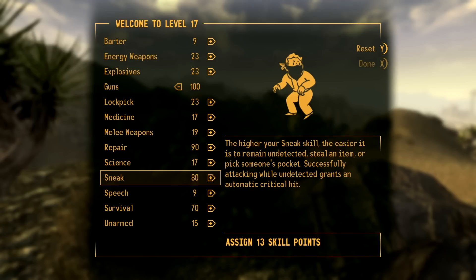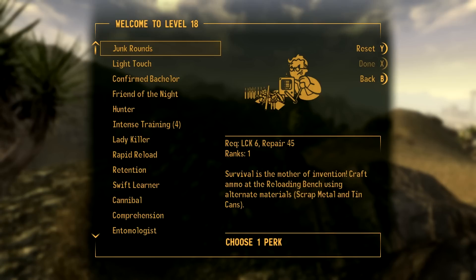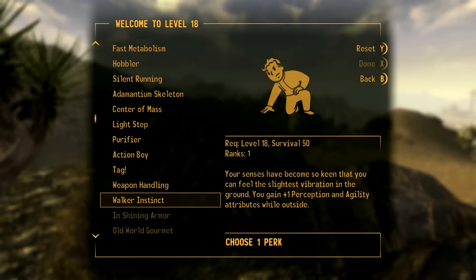Let's do sneak again, and then we'll start getting our repair up. Walker Instincts is at level 18. We didn't even need survival that high - well, there you go, you don't have to get it that high. But if you're role-playing, especially on hardcore, and you want those speech options with survival, that's cool too.